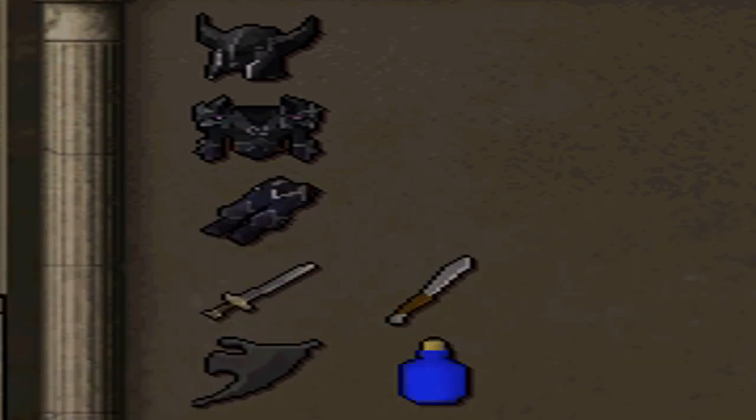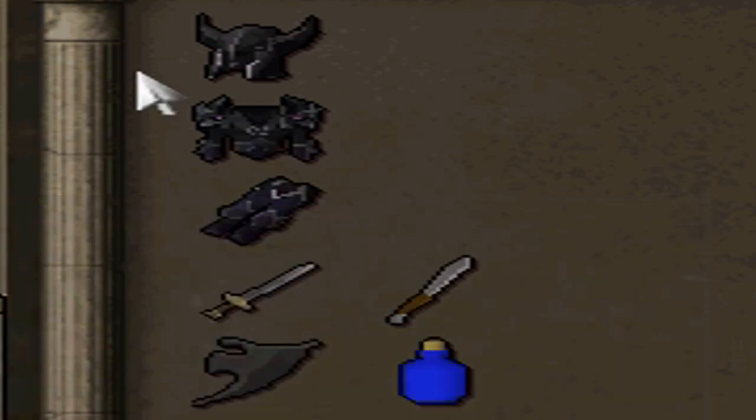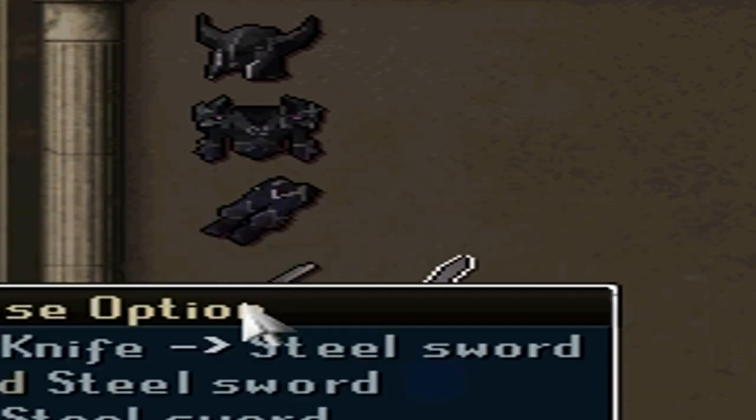I then used my black plate body on the black plate legs and I got Torva plate legs. I had a Torva plate body and legs in my inventory.